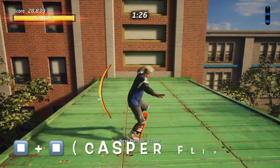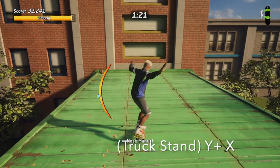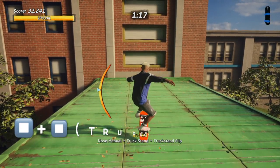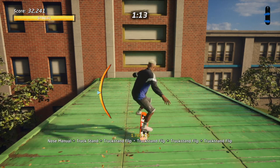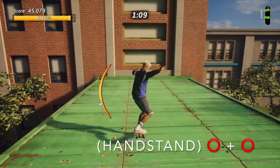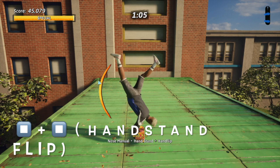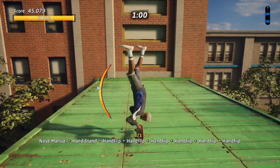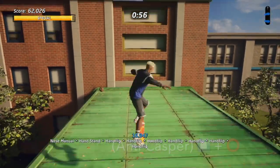Once in the Casper position, double tap square to do the casper flip. Next up is the truck stand flip — enter the truck stand position and double tap square to do the flip. It's worth noting you can do most of the flip tricks while in different flatland tricks, flipping in and out. Enter the handstand, double tap circle, then double tap square to do the handstand flip — probably the best looking flatland trick of them all.